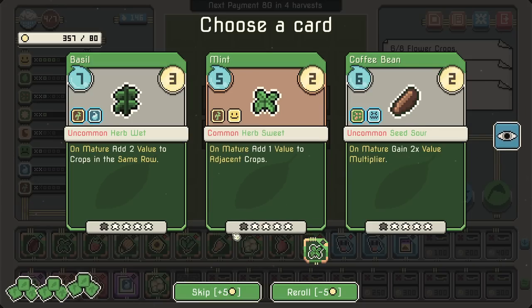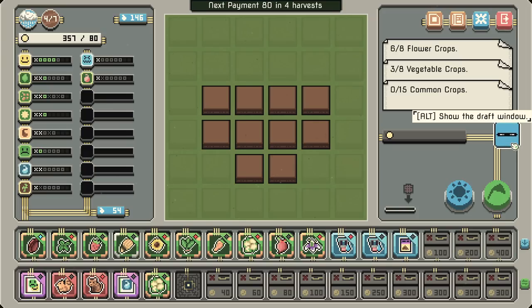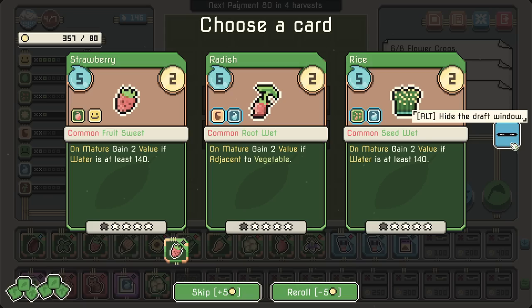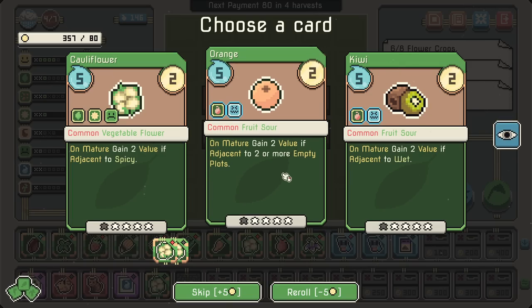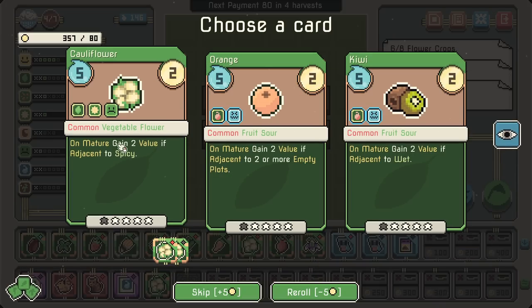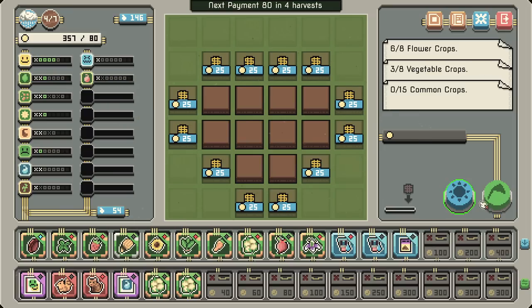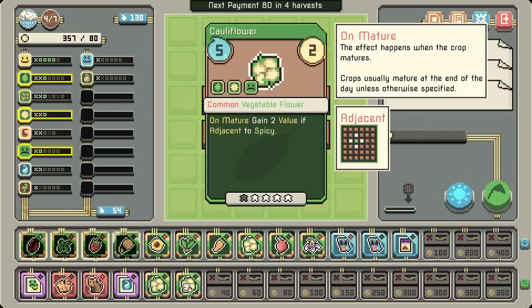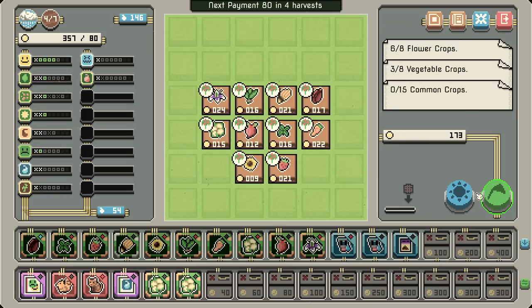I don't think we'll focus too much on the coffee bean. Get that combination. Rice — we ditched the rice. Still have the strawberry. I do like the idea of the cauliflower. Gain 2 value if adjacent to 2 or more empty plots — that's not going to happen. We did get the flower synergy, so we have unlocked triples. We grabbed so many cauliflowers. We have 530 gold and needed 80.